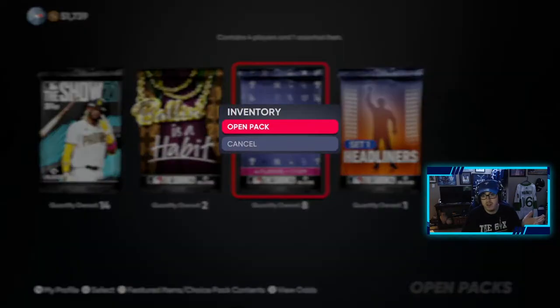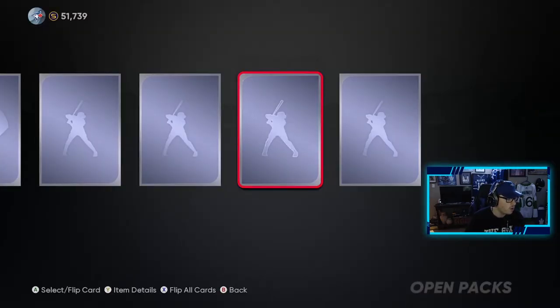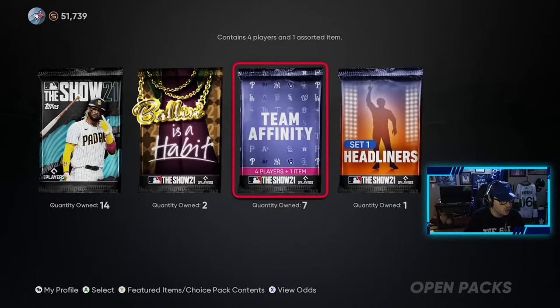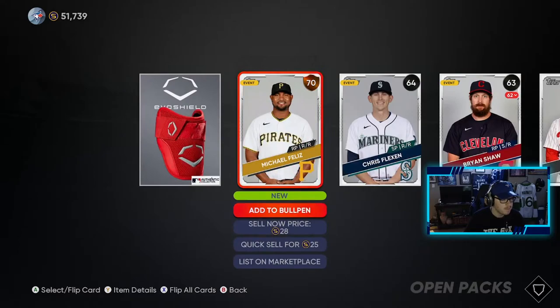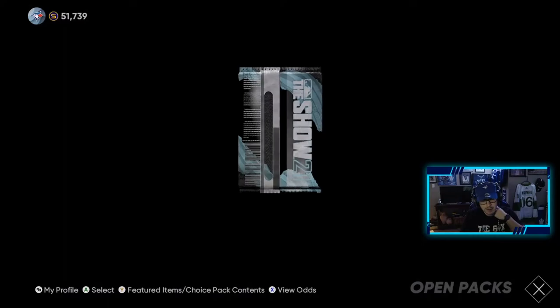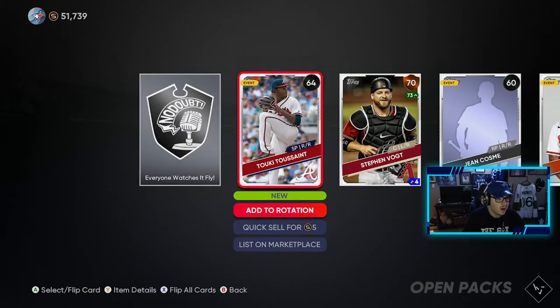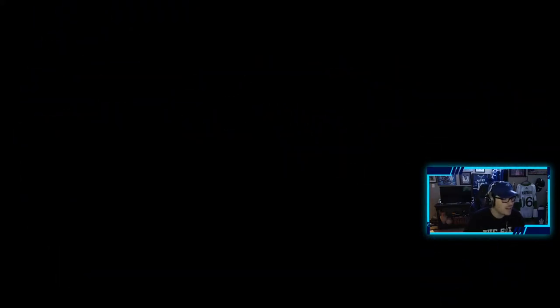I'll take all the diamonds you can give me. Two bronzes, someone from the Angels — that's nice, as we're trying to get that collection done. We just need to pull Mike Trout, but don't know if that will ever happen. What are the odds in this pack, like 1 in 150 to get a diamond player? It's gonna be hard to pull Trout from these packs, but hey, if it were to happen somehow, someway, I wouldn't be complaining.